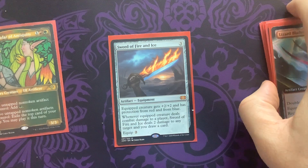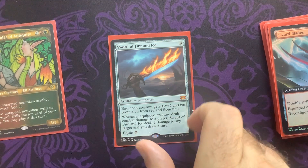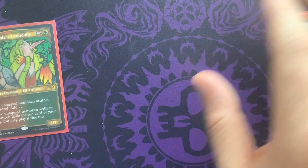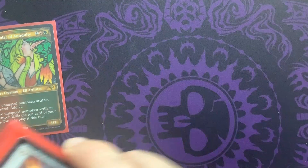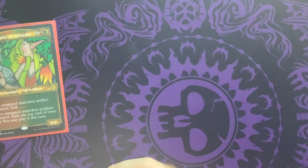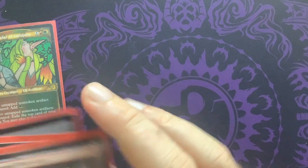Here's the other sword we're playing — Sword of Fire and Ice. Not too shabby at all: a little buff, protection from red and blue. Deal a bit of combat damage, draw a card, deal two damage to another target of our choice. That rounds out those mid-priced, mid-costed artifact spells, and then we're kind of rounded out with a little bit of some soldiers — cards that are going to help us in the beginning.